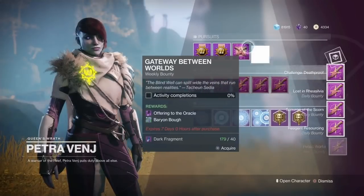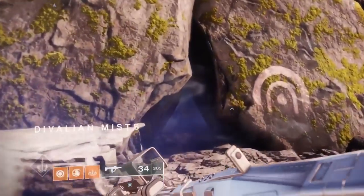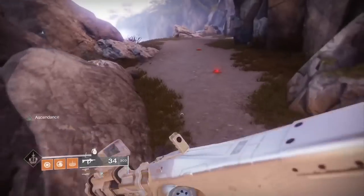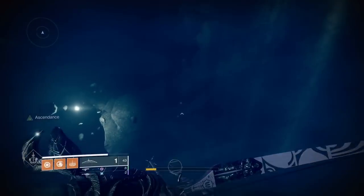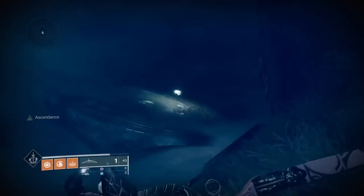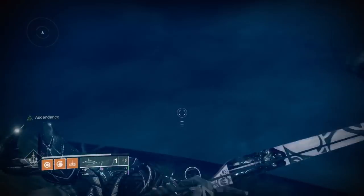New week, new ascendant challenge — it's in the first lost sector right when you launch into the Dreaming City. Pop your tincture and run to the back, right before you enter the boss's lair. Bust a right before you actually get there and you'll see it. Your first egg is almost right when you pop in — it's right where Toland is, to the right, so you'll see the first Toland right there. Turn to the right and look up in the air.